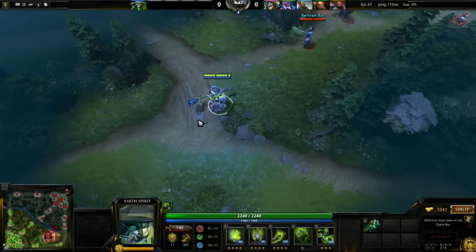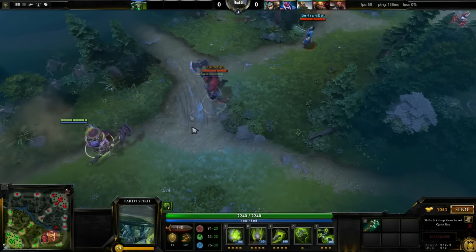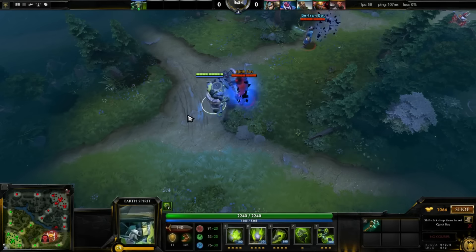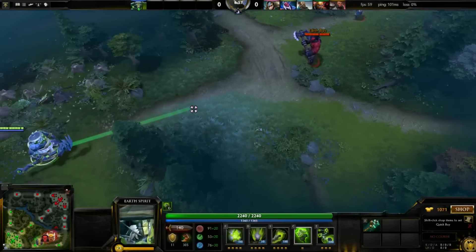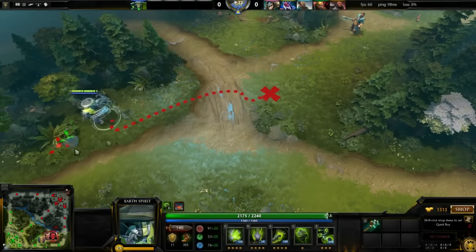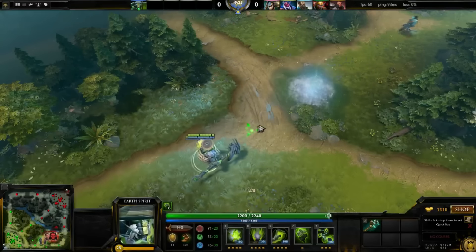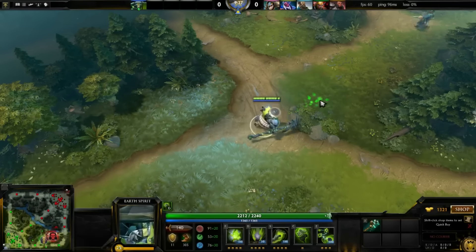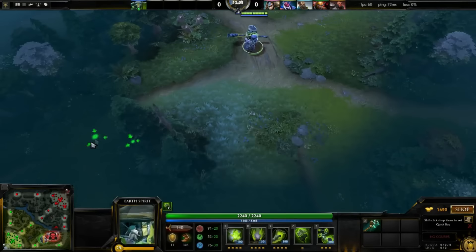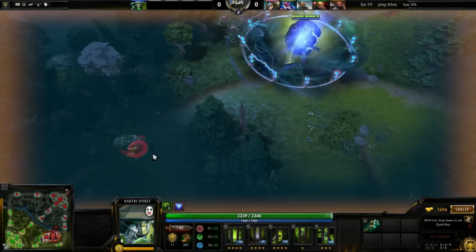Axe's Berserker Call is another example. Let me quickly note that I am only showing some examples here — there are many more abilities for which this works. Let me further convince you that Dodge Rolling is an excellent maneuver for Earth Spirit. I can use it to dodge X-Torrent combos, for instance, and even more impressively, in dodging Disruptor's deadly Glimpse into Static Storm Kinetic Field combo.